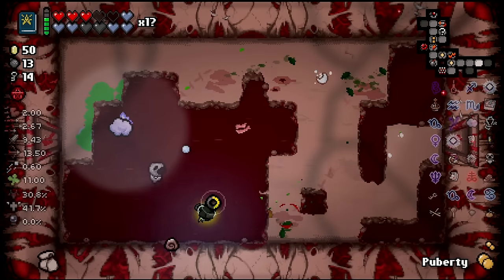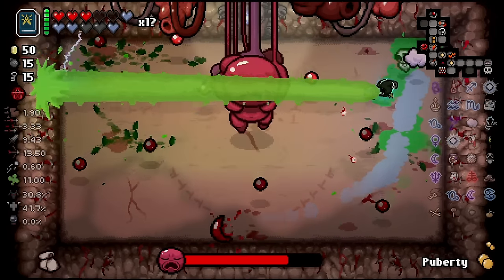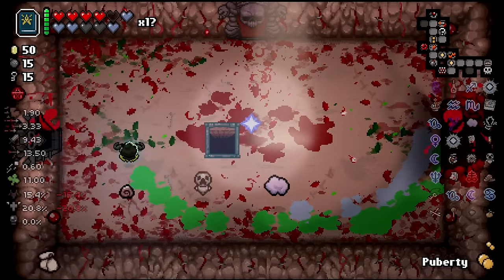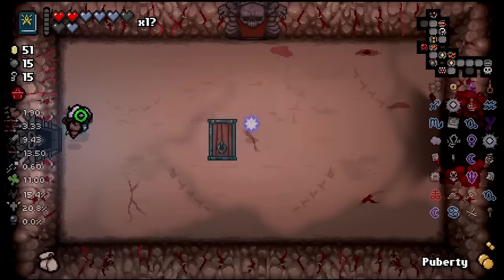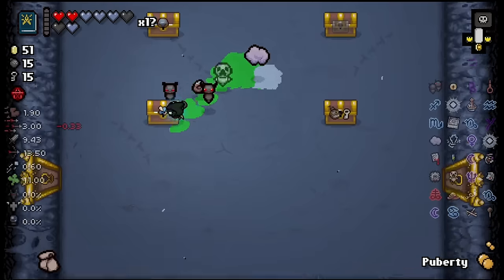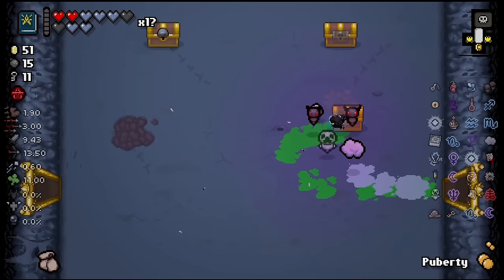Improved drops could be things like double bombs as well. We'll fight It Lives — it lives and it dies, that's the whole premise of the boss. Bada bing bada boom, we got a devil deal! Oh my goodness gracious — that's Guppy, right? That's Guppy baby — that's Guppy! That's Twisted Fair — we'll roll you, we don't need you, we already have Sag. Let's get it baby! That's more flight. That's a soul heart so I'm gonna pick that up. Bird's Eye with 11 luck — oh my goodness. Spoon Bender — what are these items right now, guys?!